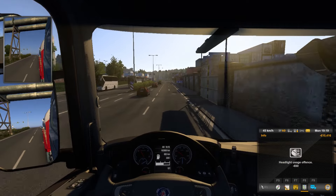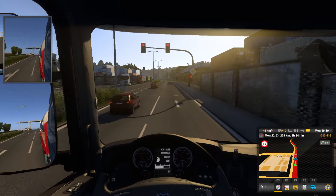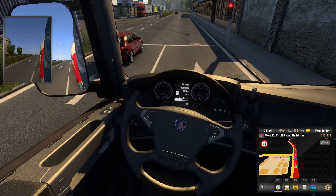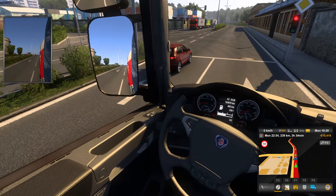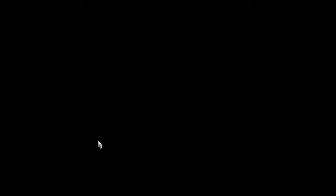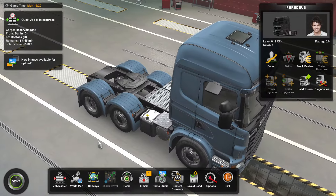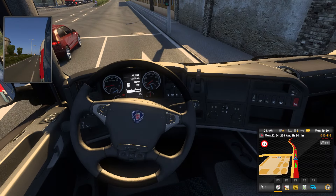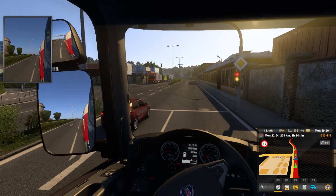Headlight usage offense — 60 euro. Again, headlight, headlight — where's my headlight? I don't know how I would know where my headlight is. There are buttons to press somewhere. F6, F7, F8, F9 — all kinds of buttons. I'll just pay, right.